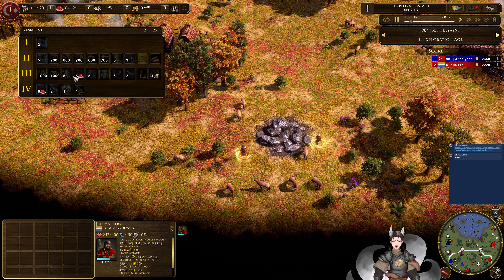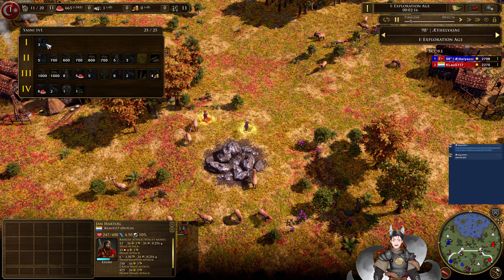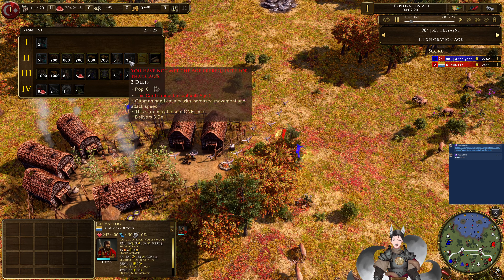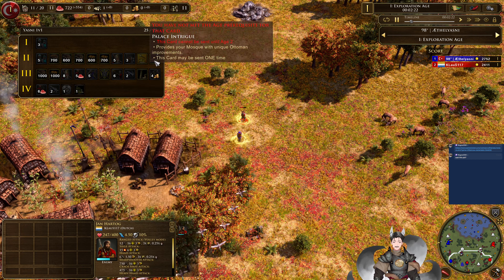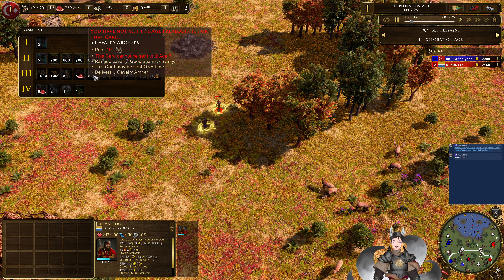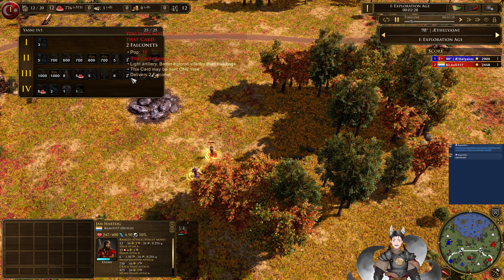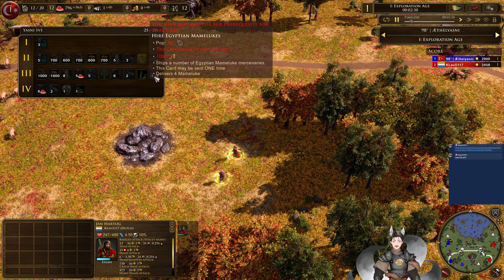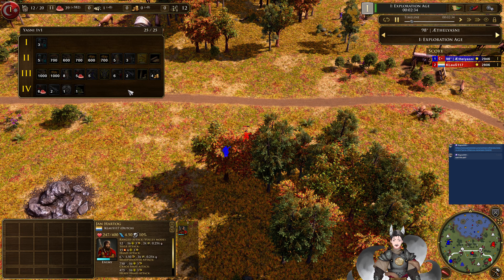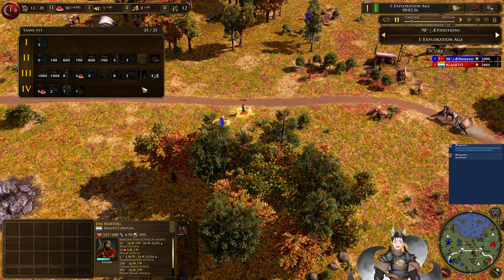The Ottoman has the classic deck: Yasni 1v1, villagers, food, wood, coin, Janissaries, cavalry archers, cavalry combat, obvious guns, Falconets, mosque constructions, high edition Mamluks, Spahis, great bombards, factory, factory. Feels like I've seen that deck before.